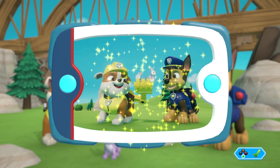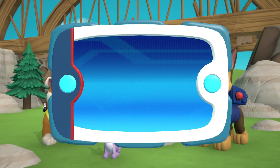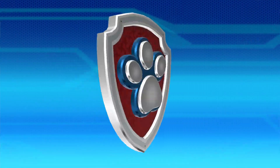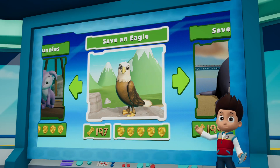You found and unlocked another picture. You can see the pictures again by highlighting the rescue mission. Save the bunnies — PAW Patrol to the lookout!